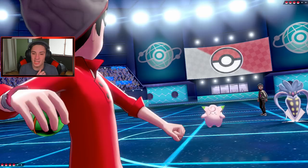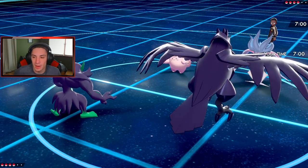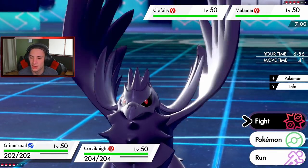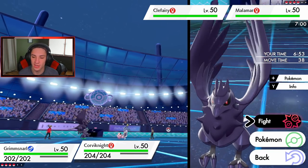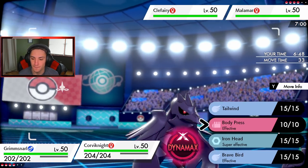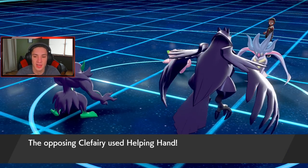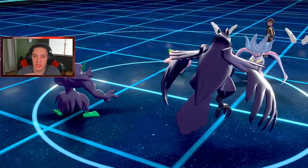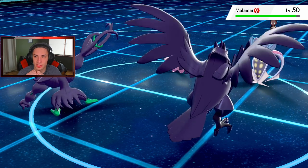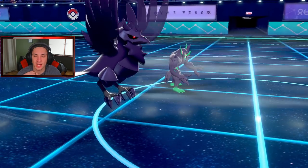He leads the Contrary Malamar and we go Corviknight. This thing has Superpower so it's going to boost its stats — I'm definitely going to set up Reflect here. Actually, why wouldn't I just go for a Fake Out and then set up Tailwind or go right into Iron Head? We'll set up Tailwind. Malamar is very scary here. He goes for Helping Hand — I'm going to set up Reflect. He's definitely going for a Superpower to boost his stats, but we get the Fake Out on him.